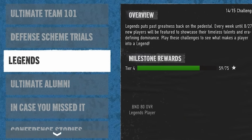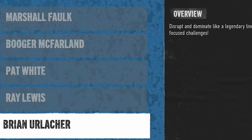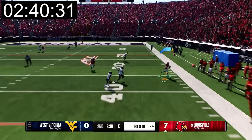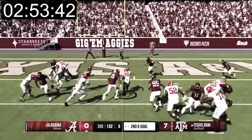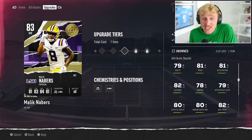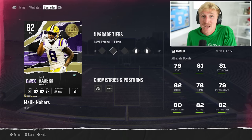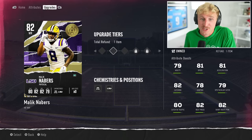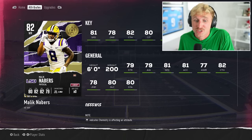I started with Legends solos and just worked my way down the list — Marshall Falk, Boogie McFarlane, Pat White, Ray Lewis, and Brian Urlacher. I then moved on to Ultimate Alumni where I knocked out Mike Evans, Eric Kendricks, Lamar Jackson, and Miles Garrett. At the very start it was a nightmare trying to beat solos with all silvers, so I went on the auction house and bought a few budget players, as well as leveraged the free players the game gives you. Just for booting up the game, you get an 80 overall Malik Neighbors who can easily be upgraded by earnable tokens.